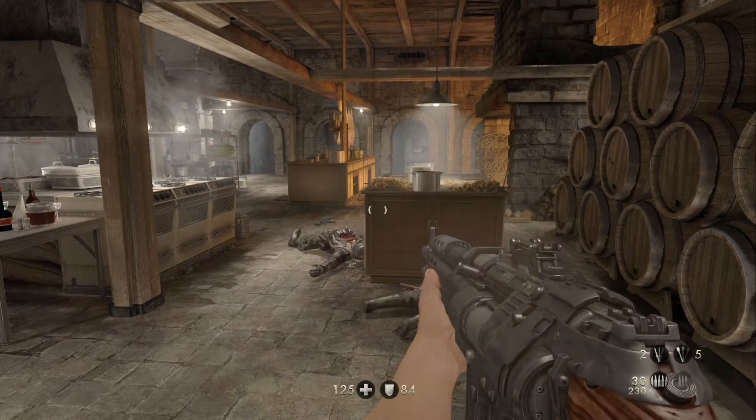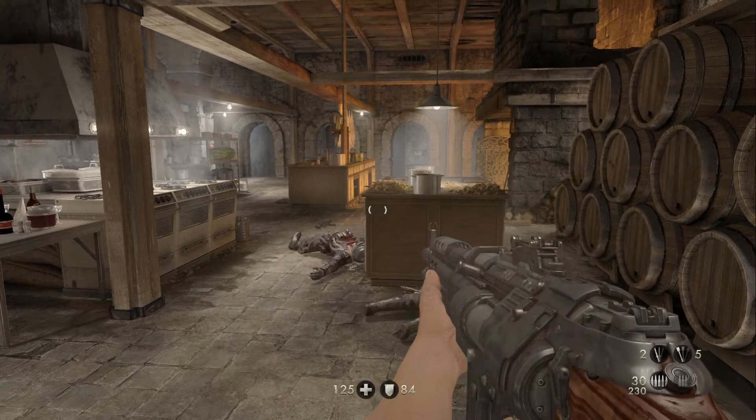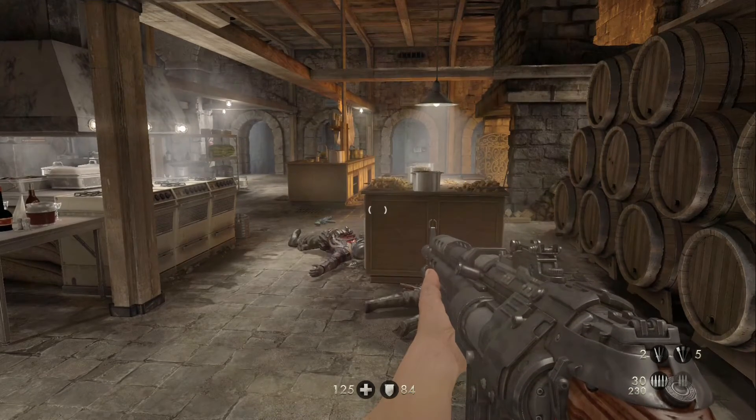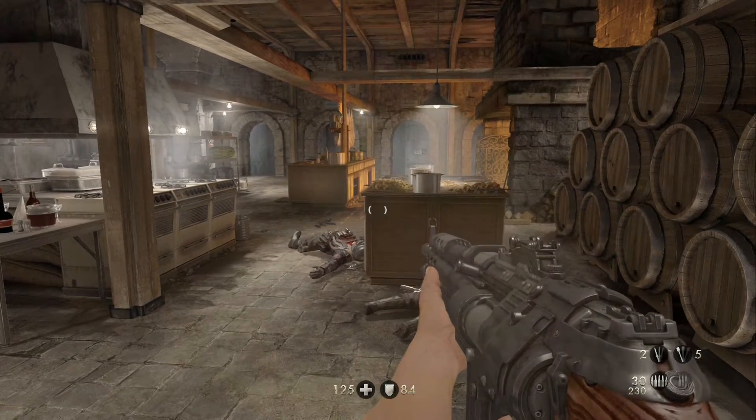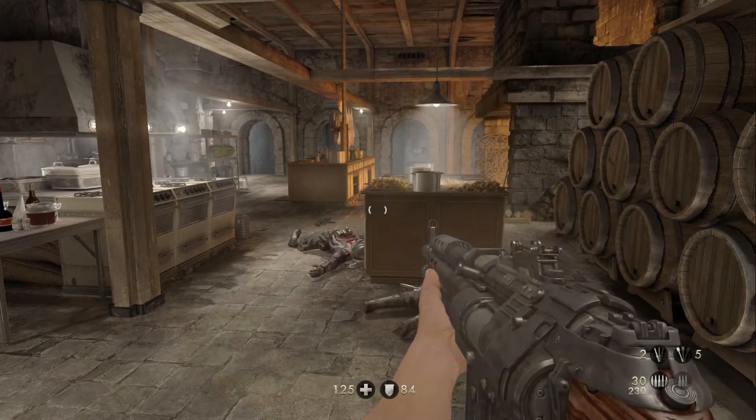Hello everybody, welcome to my Wolfenstein: The Old Blood collectibles guide for Chapter 3 - Wolfenstein Keep. I will be showing you where to find the gold bars, the letters, the nightmare level, and all the silver within the nightmare level, so you get all of your unlocks.